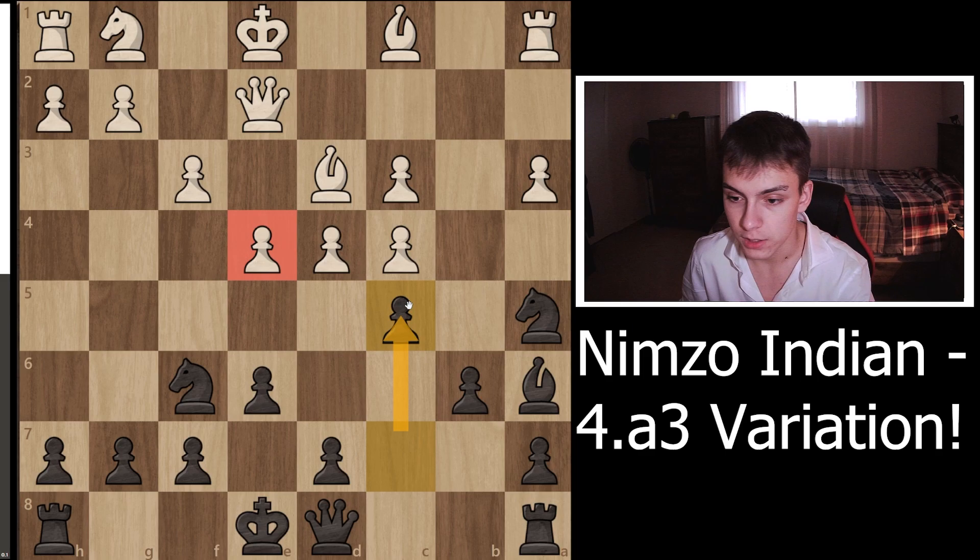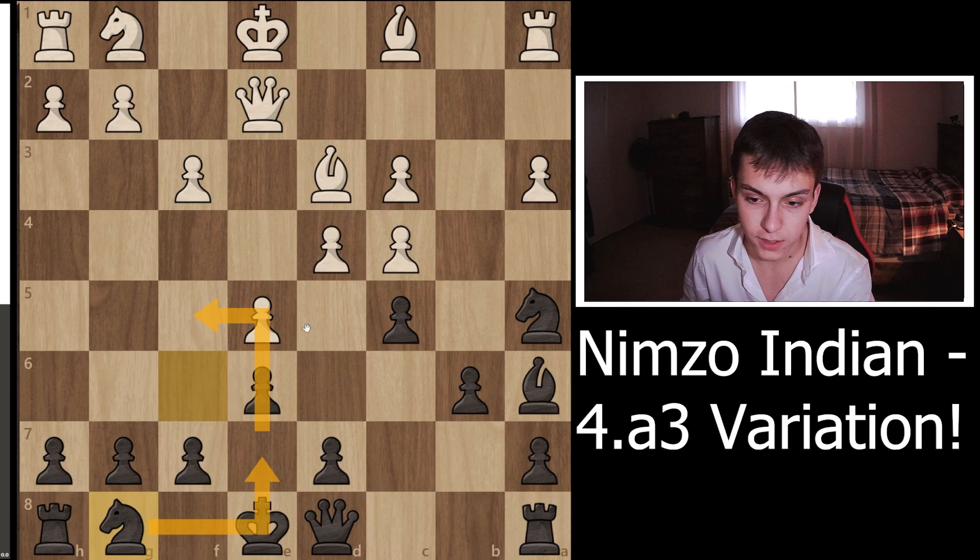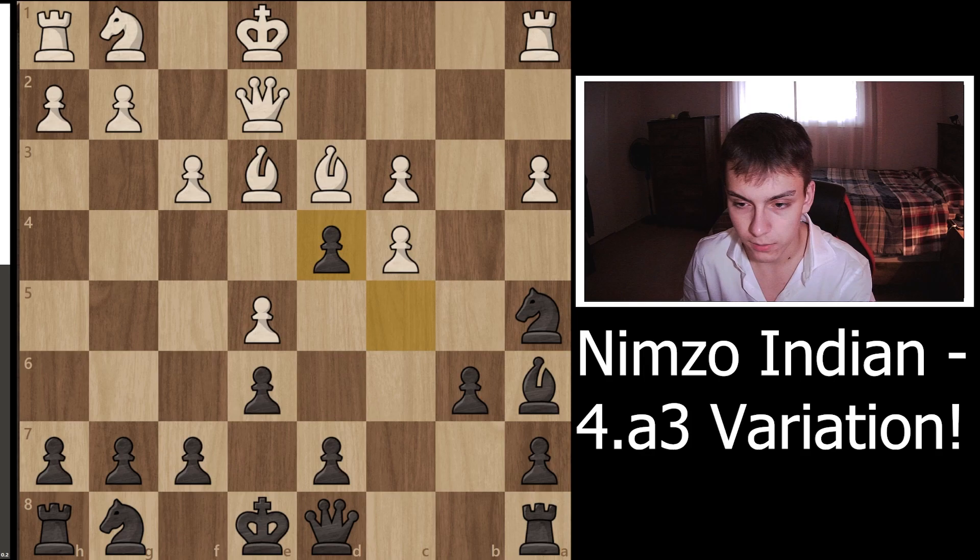c5 is a very common theme in almost every d4 opening because it's one of your best pawn breaks available. Most likely, you're going to face e5 — there's really no other good move. You go back to Ng8, which seems passive, but these pawns are now overextended and it opens up the f5 square for your knight. So you play Ne7, then Nf5 very shortly, and you're going to be very comfortable.